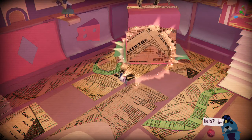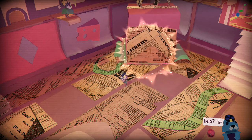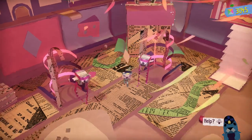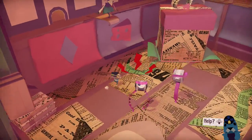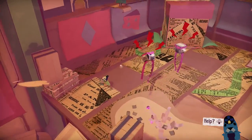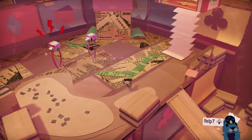While you have that scrap in your controller, before you throw it out just gently press up on the touch pad so you can stroke it, as that will count as one of the animals for the stroking trophy, which you need to do to four different animals. I think it's called Petting Zoo — I think that's the trophy name for that one.